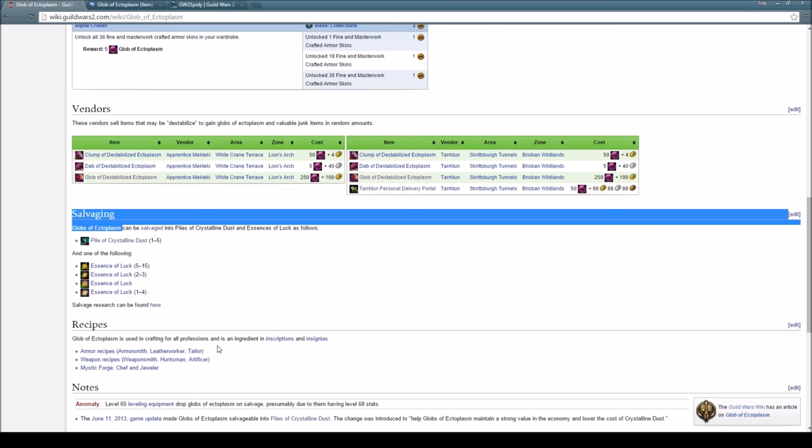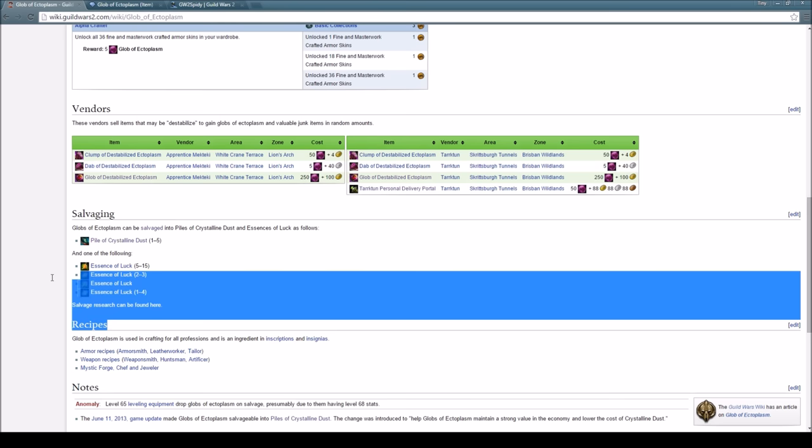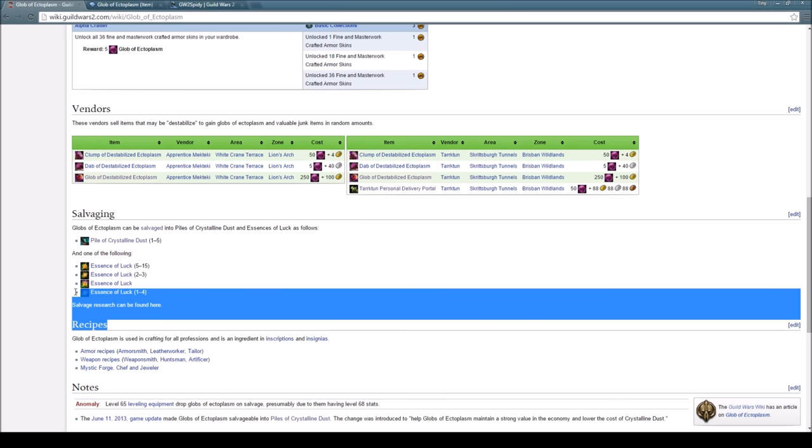Salvaging is what we want to talk about next. Salvaging ectoplasms gives you a chance to get 1 to 5 piles of crystalline dust. The whole idea is that if we get a certain amount of crystalline dust per ectoplasm, we can make money. I'll talk about the numbers later when we look at Guild Wars 2 Spidy. The other thing to note is that you also get a byproduct of luck from this.